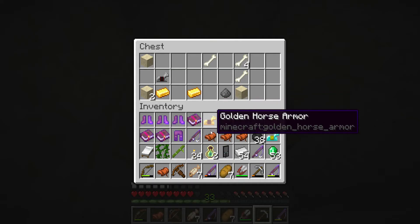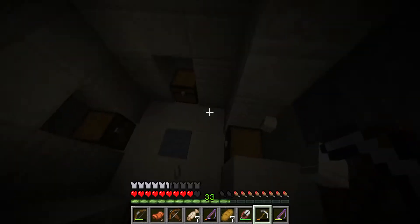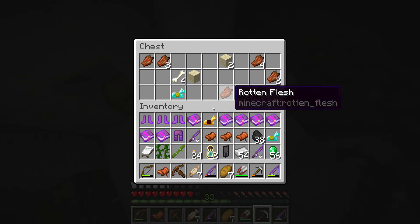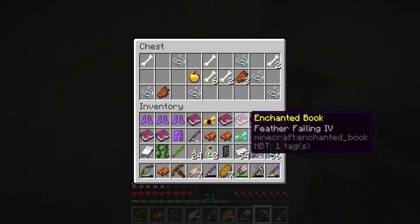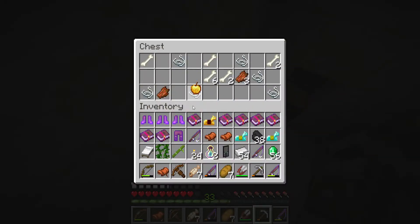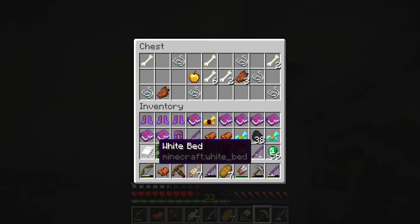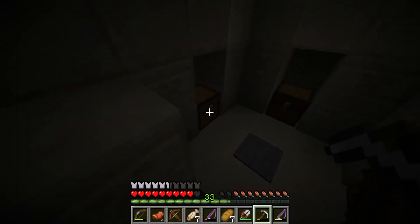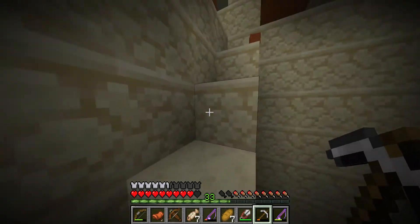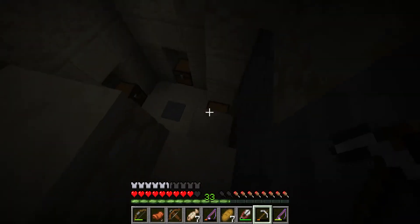Oh, a golden apple — I could take that but I don't have room. We can make golden apples but we can't make horse armor, so we'll save that for now. Let's grab up all this stuff. I want to pick up all these blocks because I can't let them go to waste — I want to be conservative with these good quality blocks.